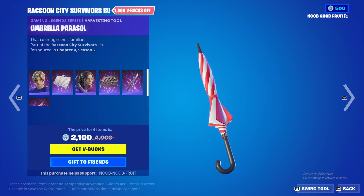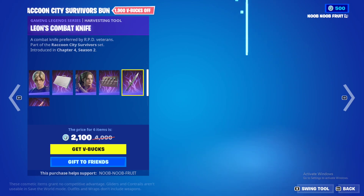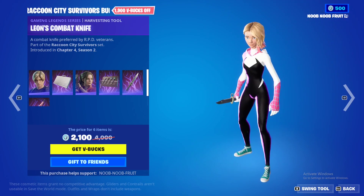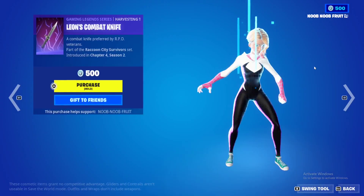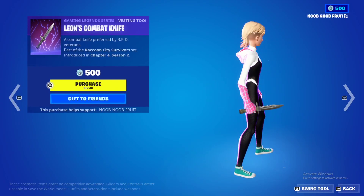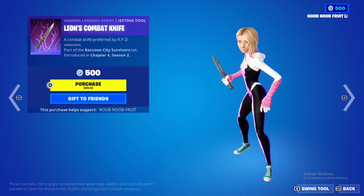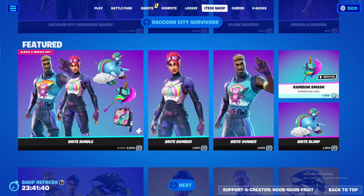Then we have the Umbrella Parasol — also a pickaxe, but honestly this one is just bad. The knife though — that is a sexy pickaxe. It's only 500 V-Bucks and it's a must-have. A simple knife pickaxe that works on any skin in Fortnite — it's absolutely dope. That's the full bundle; there's nothing else really new in the item shop.